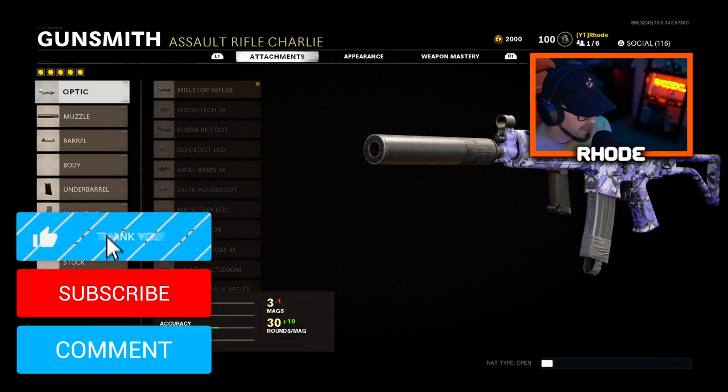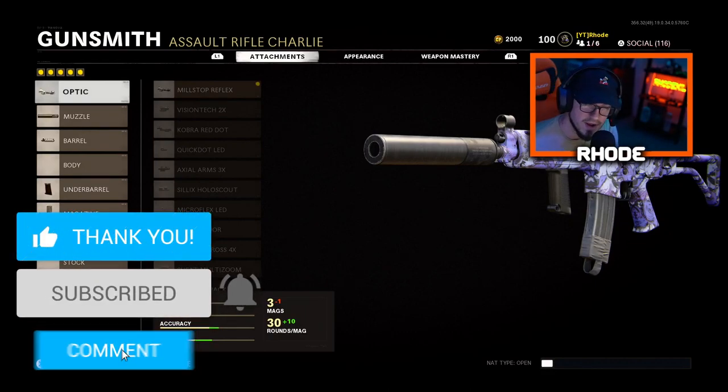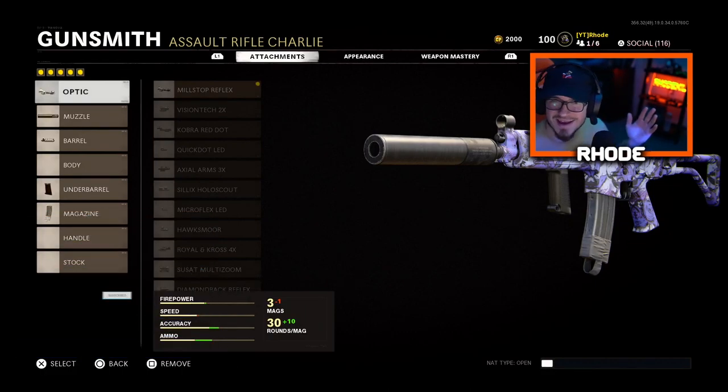The most accurate weapon in Black Ops Cold War — the Krig 6. Kind of like the ICR, kind of like the Kilo from Modern Warfare. It's really, really good, really accurate.